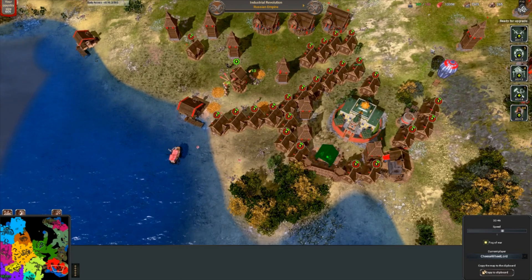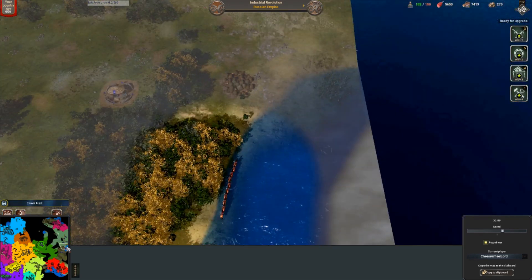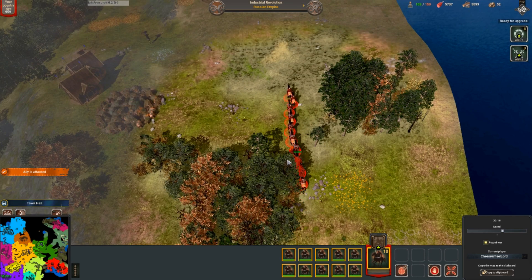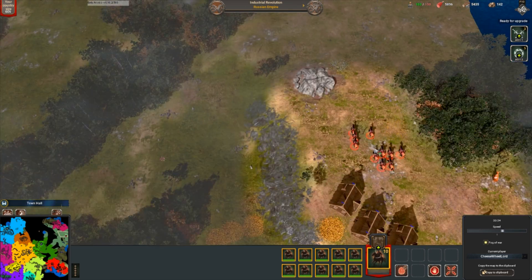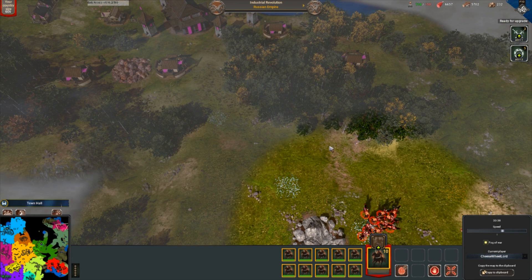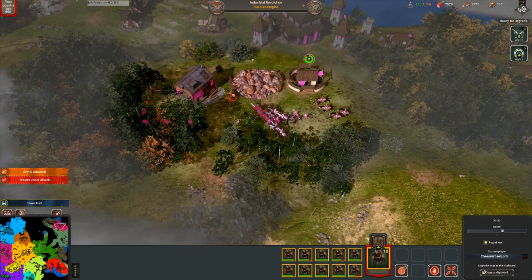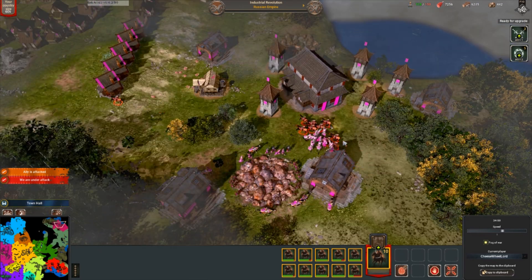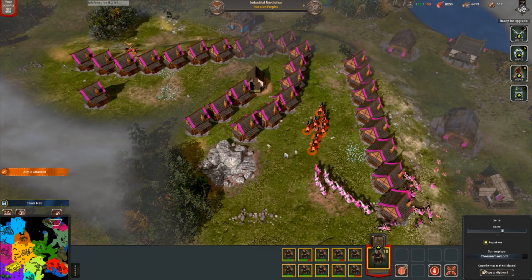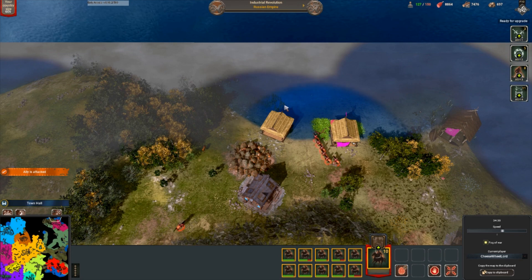I start upgrading everything — all my houses get upgraded and I've still got 7,000 wood. I've upgraded all my workers and I've still got almost 6,000 food. I send my first wave of Cossacks in with their 130 speed — probably my favourite unit in the whole game, closely followed by the star of today's video, the flamethrower tank. I try not to give away my position by attacking houses. He's gone China, so at this point I'm getting very worried about what I'm going to do against this player. I split my army of Cossacks and go after his rice farm workers.